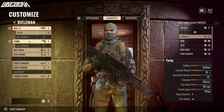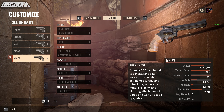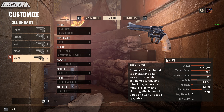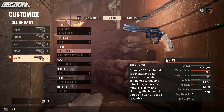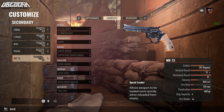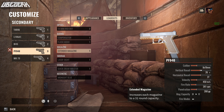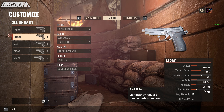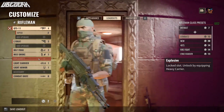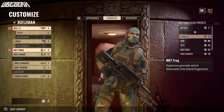There are some basic things that apply to every class. You get your standard sidearm — you've got basic sidearms and you can put some attachments on these too. You can put on a laser sight, extended mag — it ranges. I don't think they have automatic pistols; maybe that's something they'll add in the future.